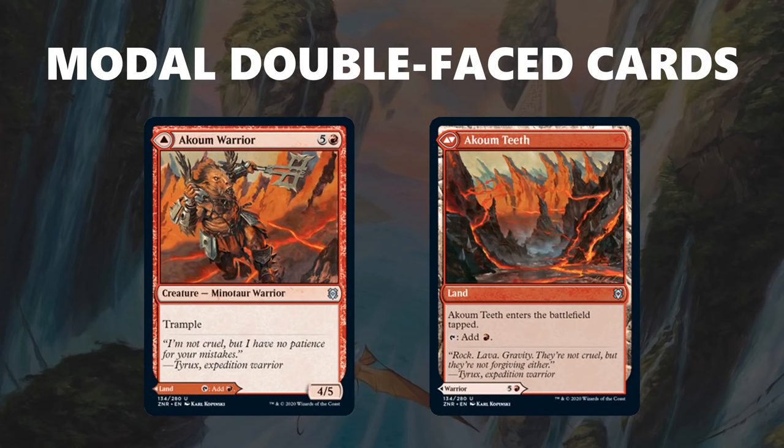Modal double-faced cards, henceforth known as MDFCs, may have a long name, but they play out in a fairly straightforward manner. On the front side of the card is a spell — except for the rare dual lands that have lands on both sides — and on the back is a land that enters the battlefield tapped, with the exception of a cycle of mythics and the aforementioned rares. These cards are all very good for limited, because they help you avoid games where you would either be mana flooded or mana screwed. The spell effect on an MDFC is usually overpriced, but the flexibility of having a land when you need one and a spell when you don't is inherently very powerful.